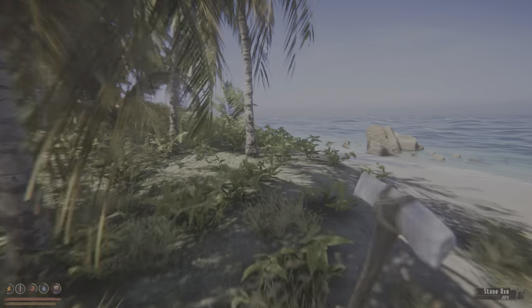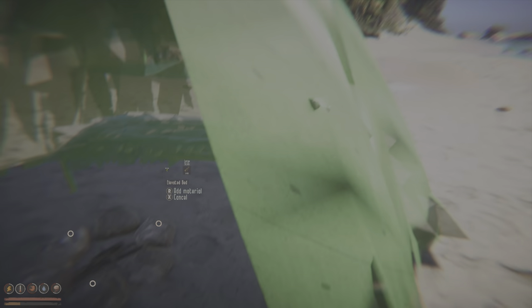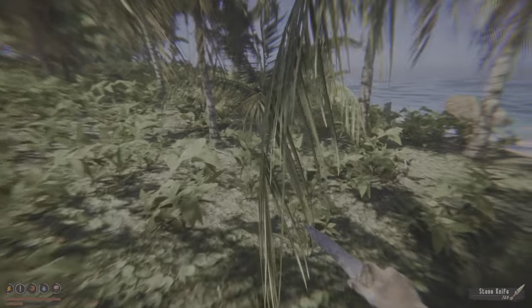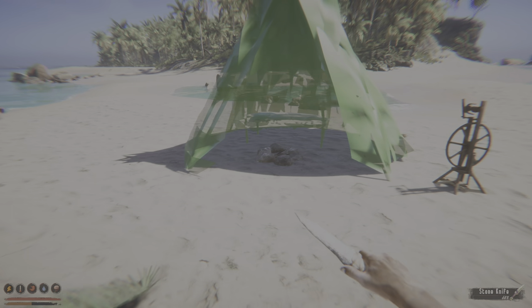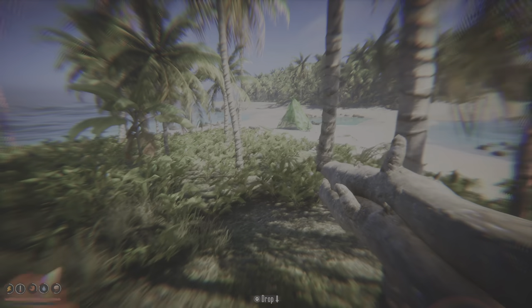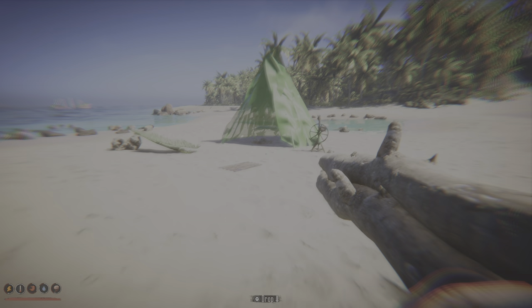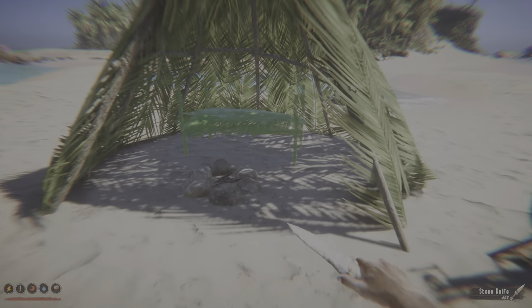Let's grab one of the trees and save the axe a little bit. We still need sticks and fronds — let's just cut this down. That's it for the fronds, now just sticks. We're getting quite tired, hungry, and sanity is almost halfway down — that's why the vision is blurring. There we go: shelter complete. Now we just need the bed.